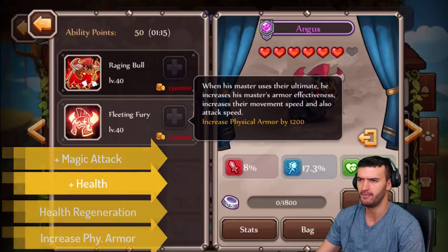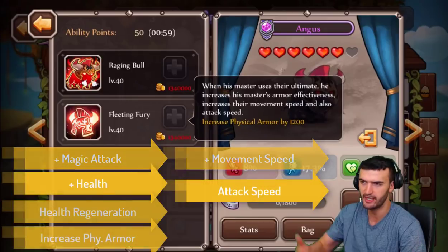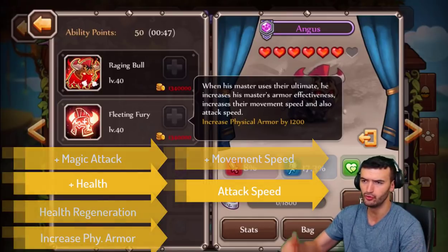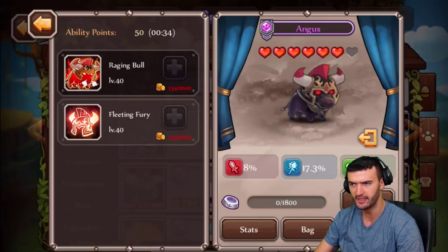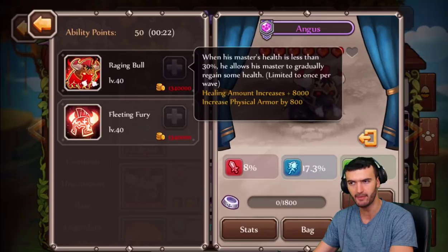Next ability is Fleeting Fury: when his master uses their ultimate, he increases his master's armor effectiveness, movement speed, and attack speed. So that's another physical armor boost plus movement speed and attack speed. That's why I think he's perfect for support heroes. Angus is all about survivability — boost up physical armor, movement speed, and attack faster. I have Angus on Glacia because she's a support hero; I don't need her to deal a lot of damage, I just need her to survive longer to support more.